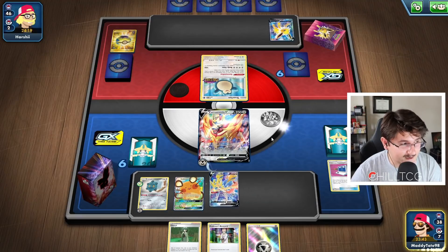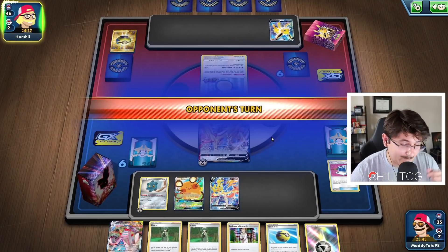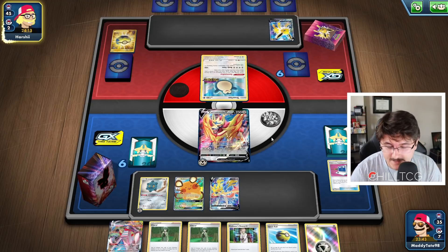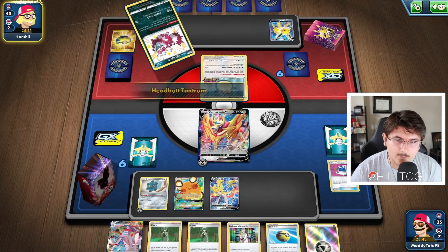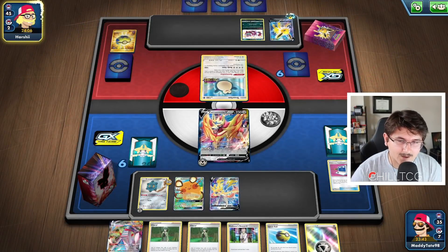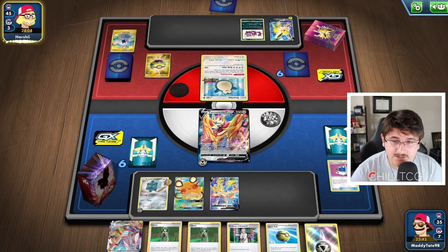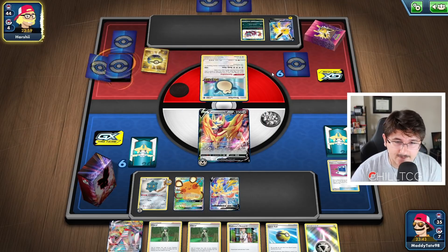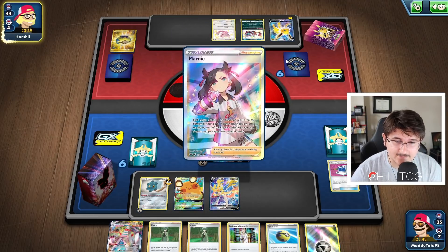There's the Duraludon VMAX yet again — sometimes it happens like that. Might have been better to just grab the Duraludon V since we did have the Research in hand. There comes the Zigzagoon and the Jolteon V. He's definitely going to be targeting the Bronzong — that's exactly what he wants to do. He could do it this turn, he could evolve, he could find the Elemental Badge. There's a lot of things he could be doing. That is definitely a Marnie.